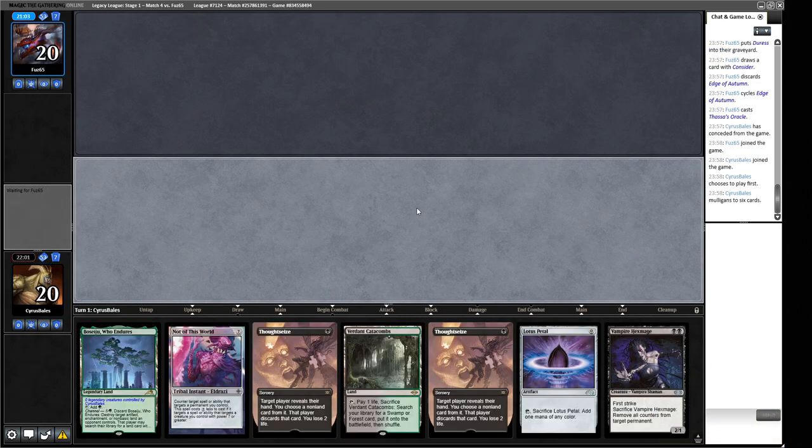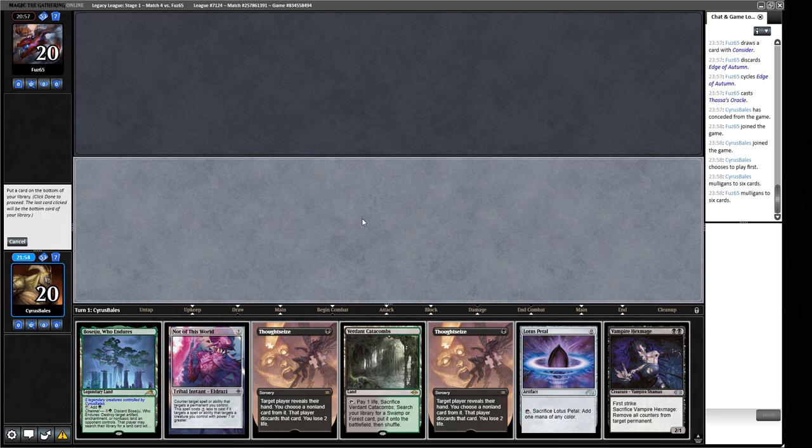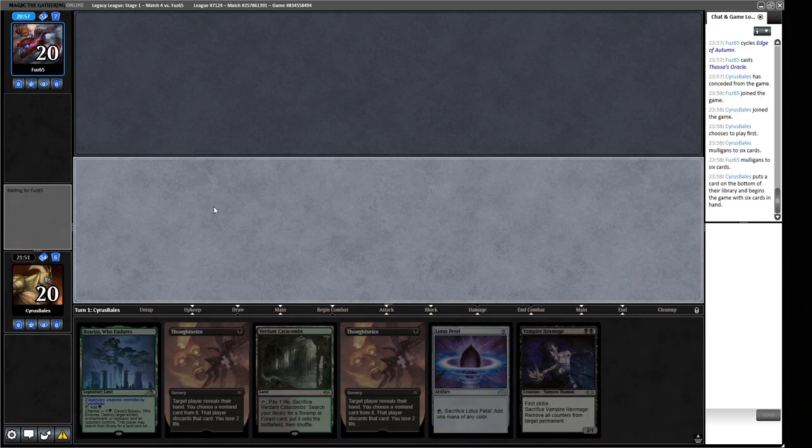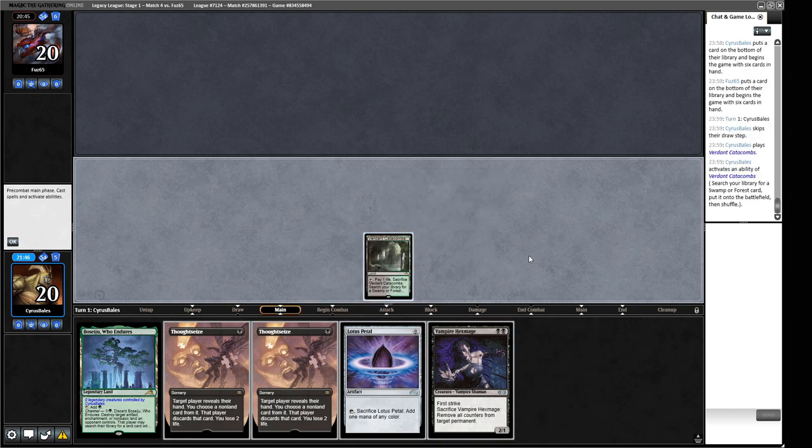Game 2 opener is too slow — we mulligan. Next hand has double Thoughtseize but no Dark Depths available. Opponent mulligans to six. We can keep a double Thoughtseize hand on an opponent's mull to six — we pitch Not of This World and plan to get Boseiju since opponent won't be messing with our lands. We need black-black for next turn, so we get Bayou.